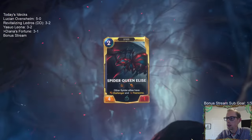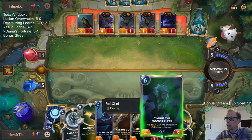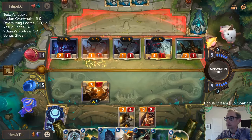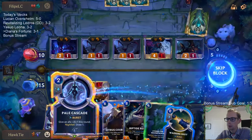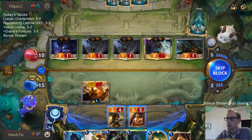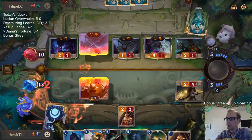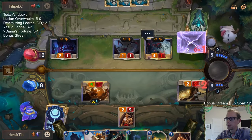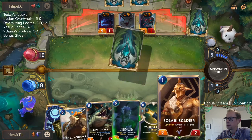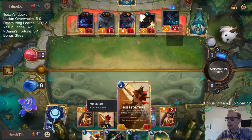Sygness the Moon Stalker, unfortunately Sygness and Citrus Courier both cost six and it's turn five. Pretty sure this game's over - unless they cannot kill Misfortune, this game's over.